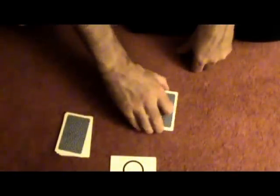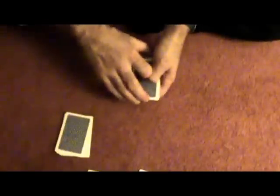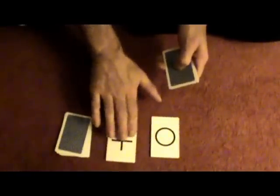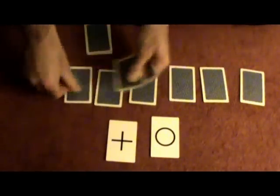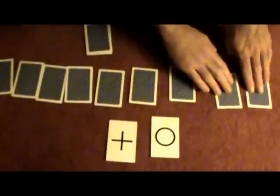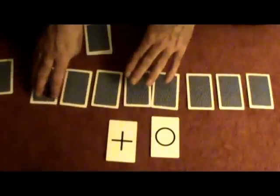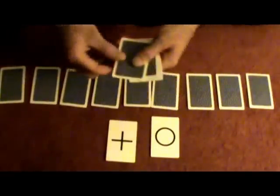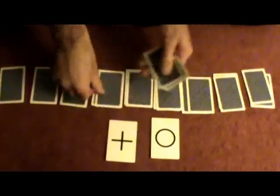Spectator two can do the same thing — freely cut their pile anywhere they want, then choose the top card or the bottom card. Let's say they chose the top, so this time it's a plus in a circle. Take the first spectator's cards and deal them out right across from left to right. This trick is self-working — just follow the instructions. Take the second spectator's cards and deal their cards right on top of spectator number one's cards, in the same fashion, left to right.